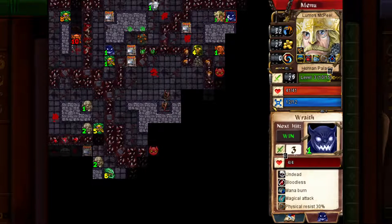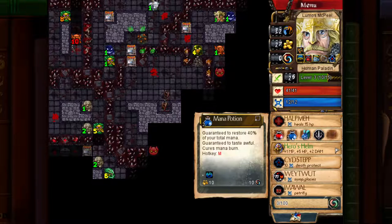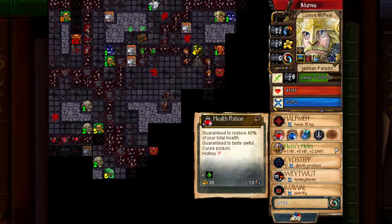Alright, we have a Wraith. Wraiths give the mana burn effect if they hit you, but because I'm higher level than him, I have First Strike on him so it doesn't really matter too much. Mana burn makes it so you lose all your mana and don't regenerate mana until you level up or drink a mana potion. The poisonous effect actually can remove the poison potion effect.